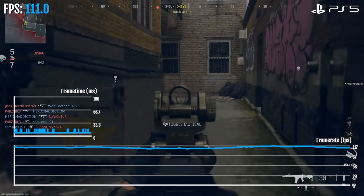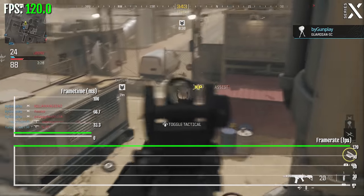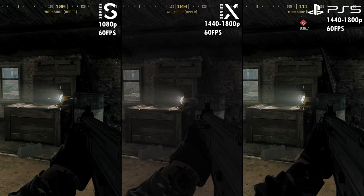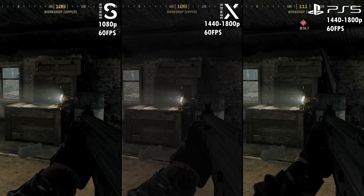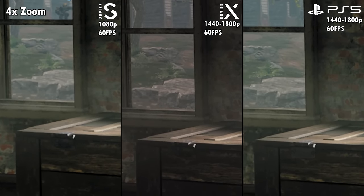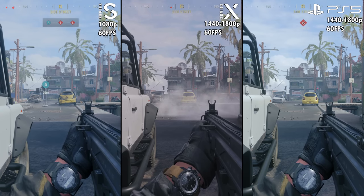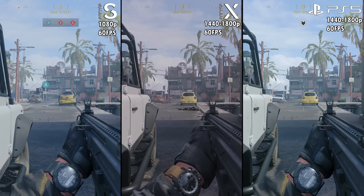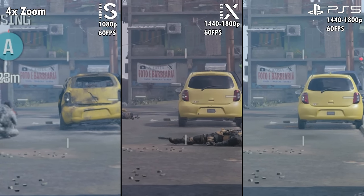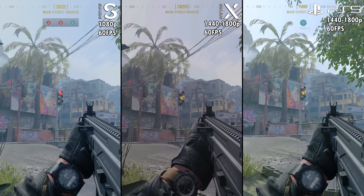All three consoles, including the Xbox Series S, also have a 120 FPS mode — more on that later. In the standard 60 FPS mode, the graphics and resolution are similar on the three consoles. The Series X and PS5 are a little higher, between 1440p and 1800p, while the Series S is around 1080p. Both the Series X and PS5 do look similar, and honestly, this game isn't a graphical masterpiece, so Series S owners won't even notice a difference on that budget console — it looks about the same.